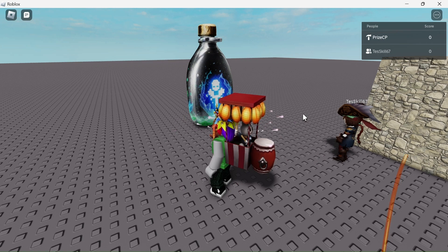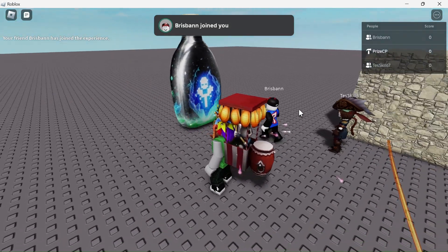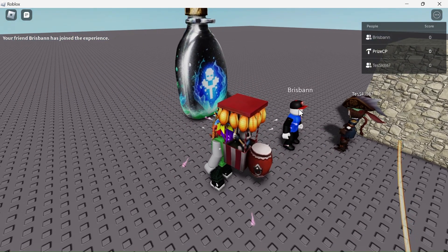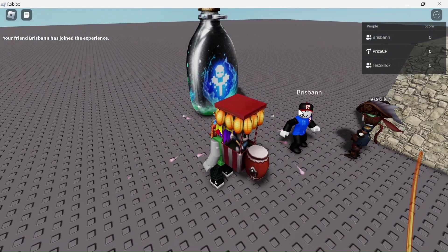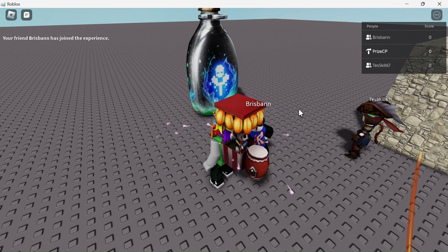All right guys, as we promised at the end of our last tutorial, today we're going to show you how to earn Robux from your games. We're going to show you how to script game passes inside your game. I'm inside this game right now and there's an invincibility potion bottle here. If I touch it, I'll become invincible — but only if I buy the game pass. So I'm going to go and buy the game pass now.